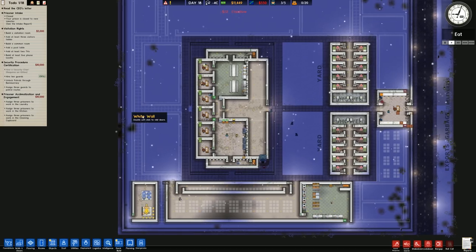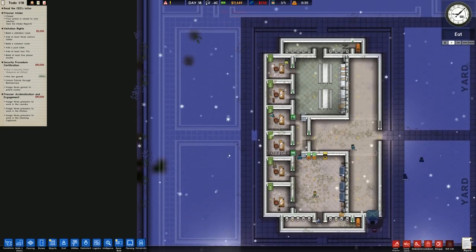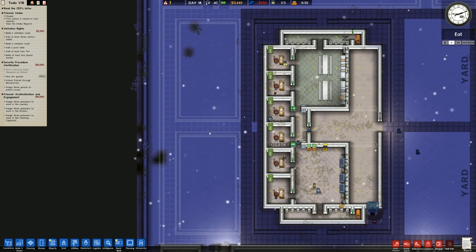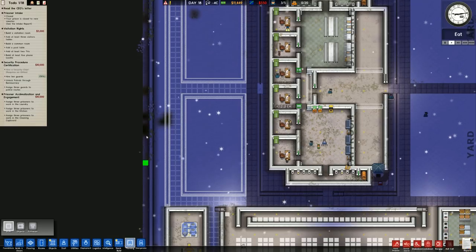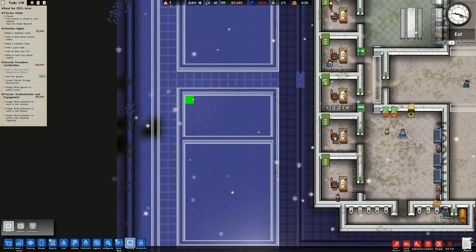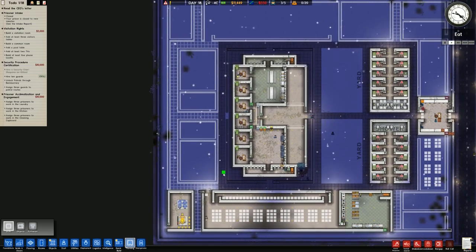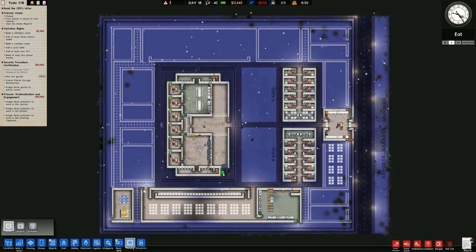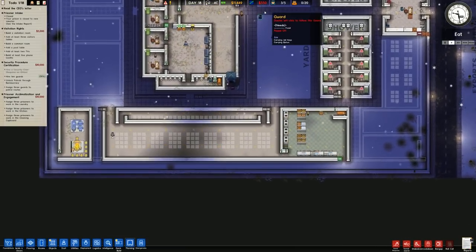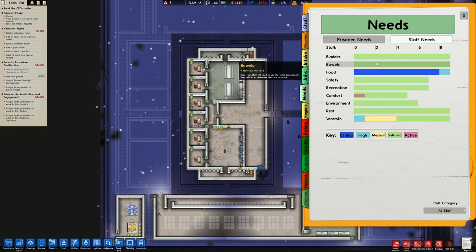I'm going to put the laundry in around here - probably two laundries, one there and one there, so five by ten should be okay for that. These are going to be the common rooms. We should probably do something before we run out of money because we're getting minus 550 a day.